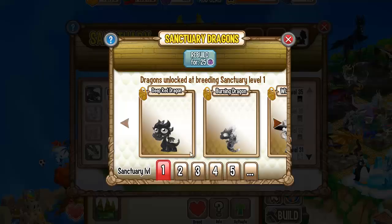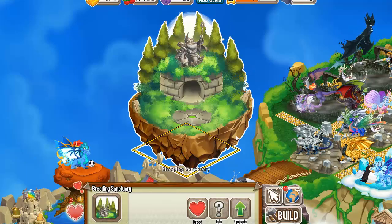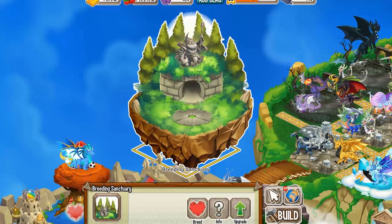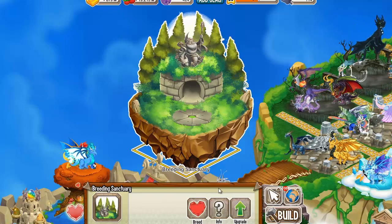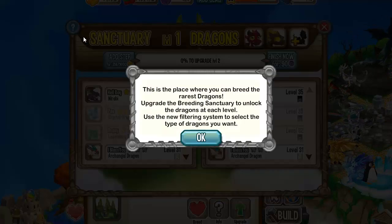So let's try to breed — oh, we have to rebuild it for 25 gems, so let's do that. Let's see the breeding sanctuary. It is active, I hope so. So let's see what it's all about.